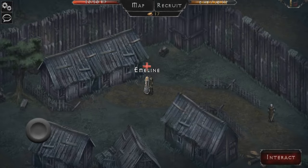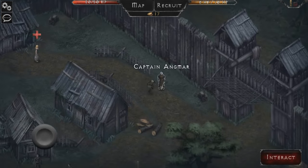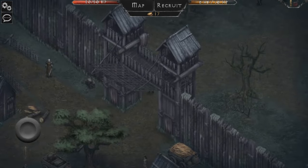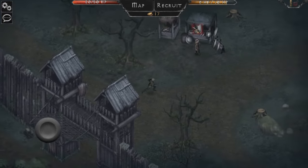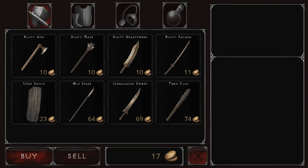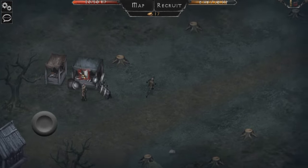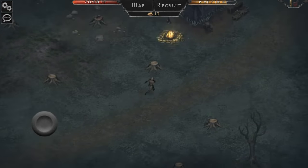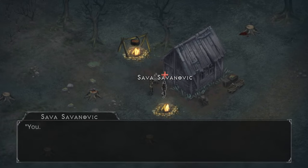Emeline says she can heal most things but not nasty rat wounds - but actually she can heal me, the fibbing doctor! Anyway, we're going to head out. There's a store owner here where you can buy different weapons. There's a better spear there - 64 gold for that one, so we're not getting it just yet. It'd be interesting to see if spear is a two-handed weapon.